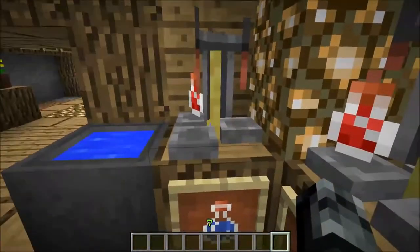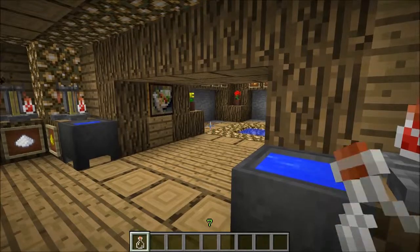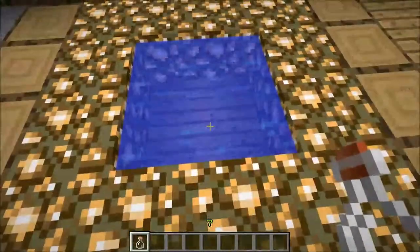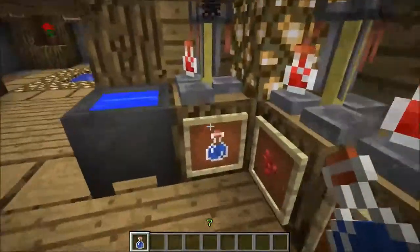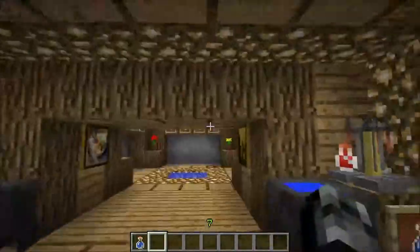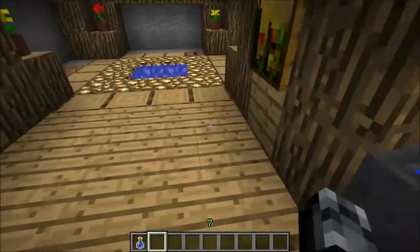The very first thing you have is a glass bottle. A glass bottle is your most basic ingredient — it takes three glass to make. You go to a water source and fill it up to get a water bottle. This is a brewing stand — this is how you make your potions. You throw in the materials. And these are cauldrons which hold water, part of a little brewery setup with all the potions and whatnot.